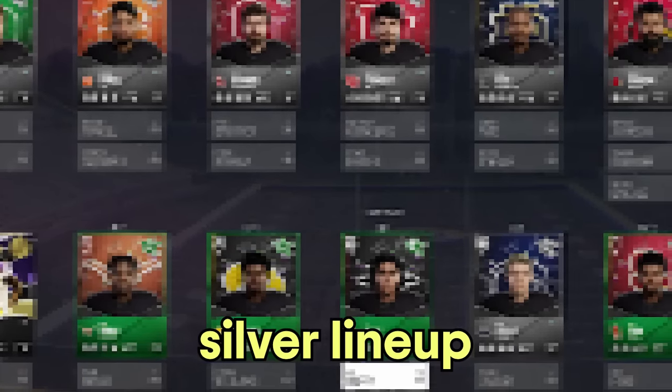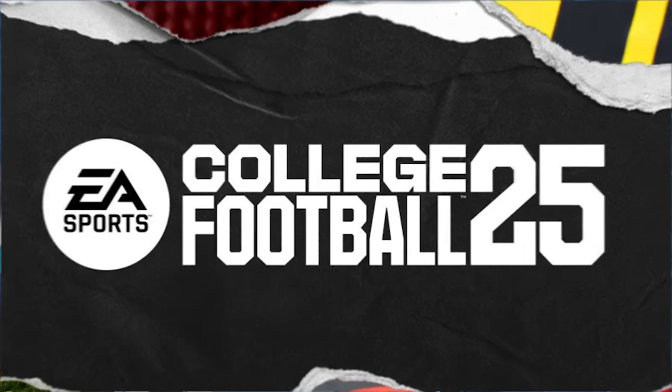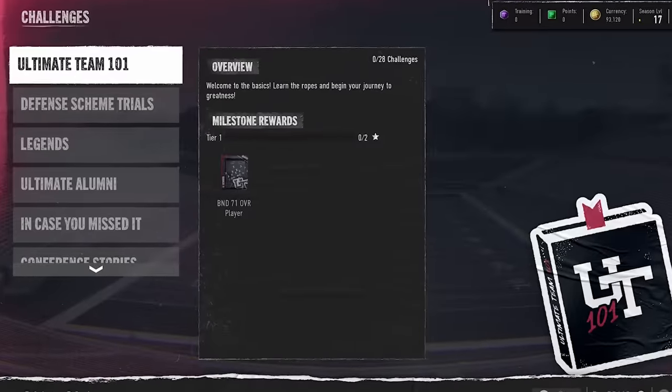Starting with a base silver lineup, I'm going to spend 24 hours to build the best no money spent college football ultimate team that I can. The key to building this team is going to be the field pass and solo challenges.